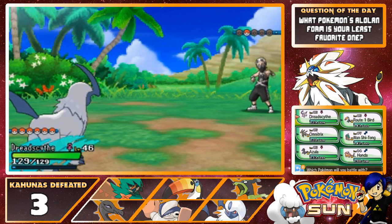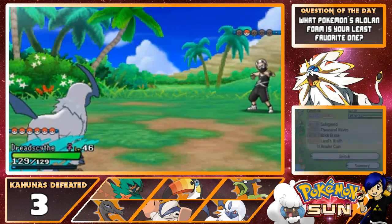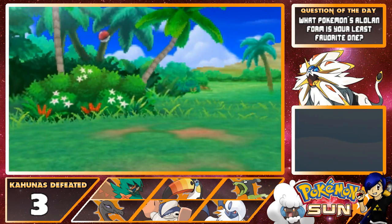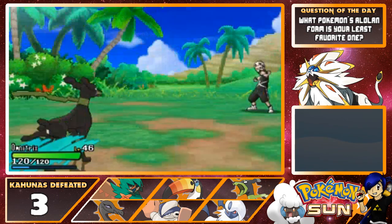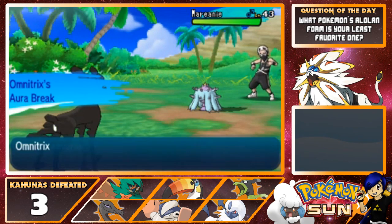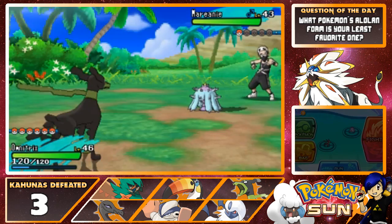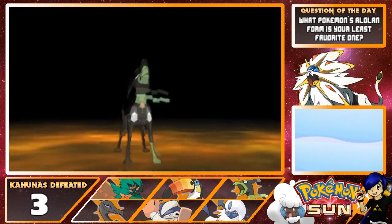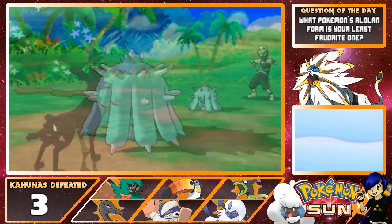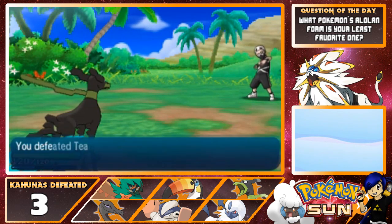That's Salazzle — gotta bring in Omnitrix for this. Also E. Honda's falling a little bit behind level-wise, maybe I should try to get him in some of these battles at some point. Hit it with Land's Wrath — rock your world. Good night and goodbye, even though it's actually afternoon when I'm recording this, but details.